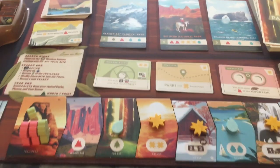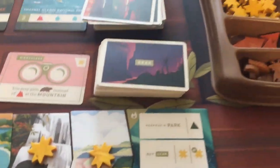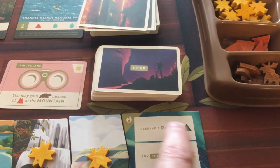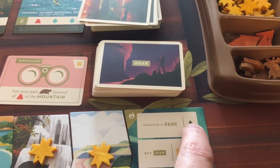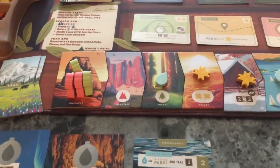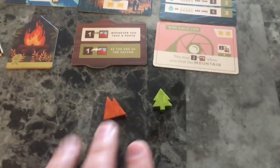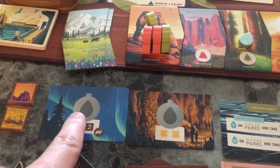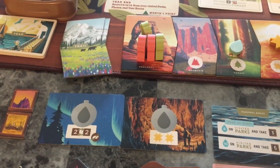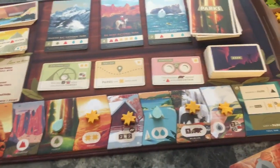We're all set up for the second season. We look to see who has the first player token - remember you can take the reserve-a-park action to take it. That wasn't taken, so the green player is still first and would start again. Players keep all their resources; they just discard the waters they put in their canteens.